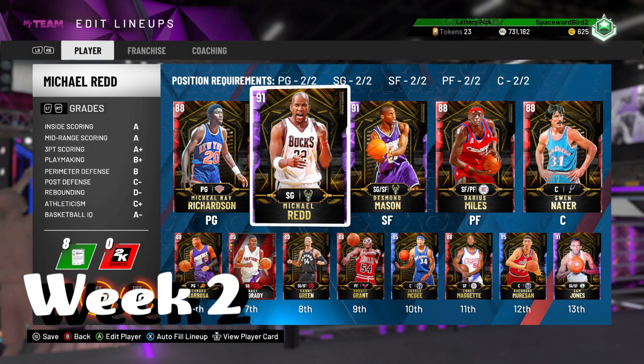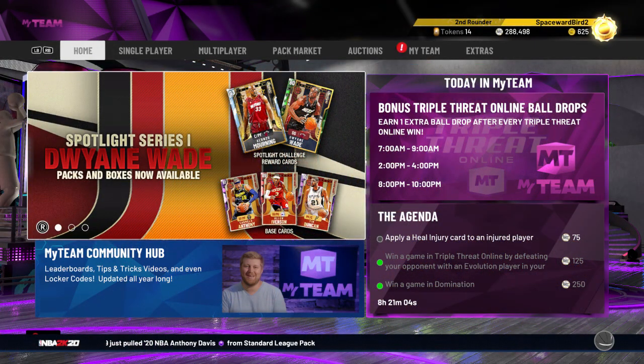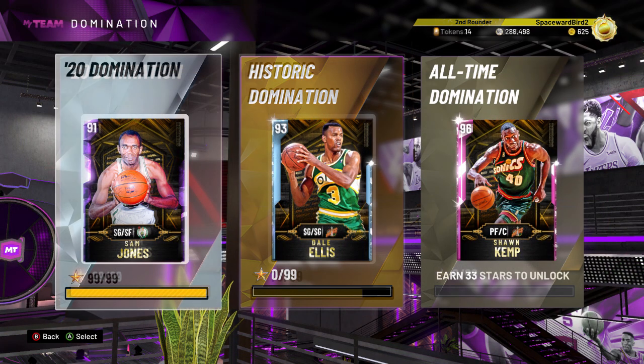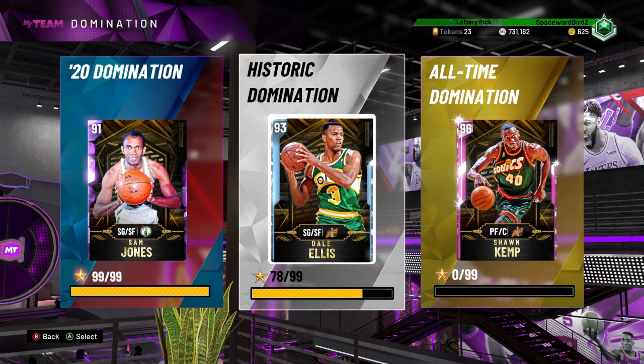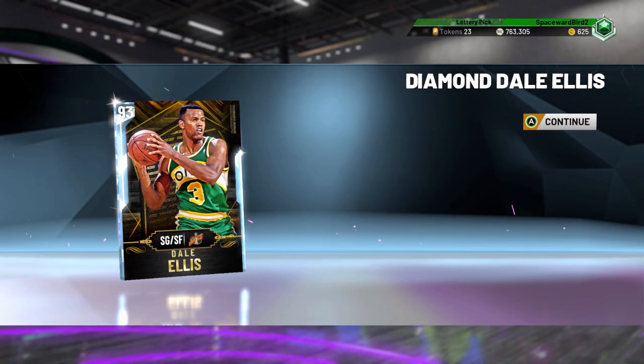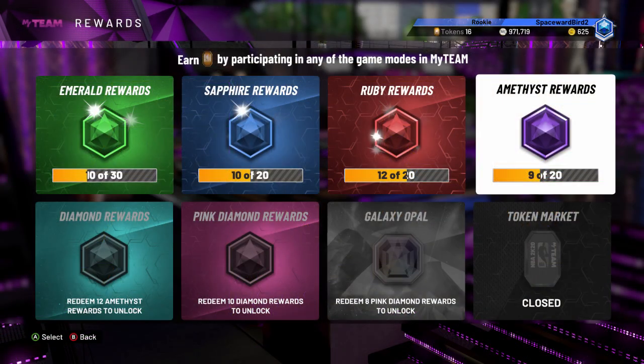This season, we're going to do our best to document and share everything we are doing to play the game mode My Team, No Money Spent. We feel the smart play right out of the gate is to grind these solos — and there are a ton of them out there. Best solos to run right now: rock through these three Dominations. The tokens I've collected so far have gotten me nine free Amethyst player cards from the token reward market.